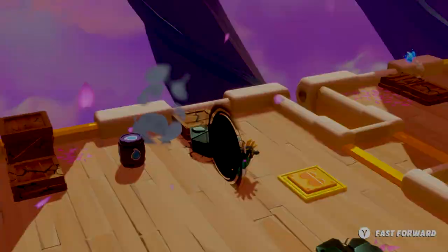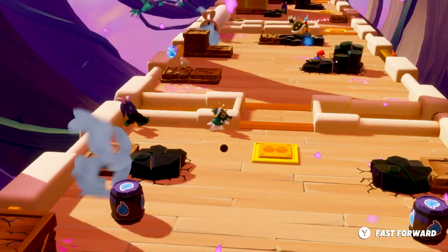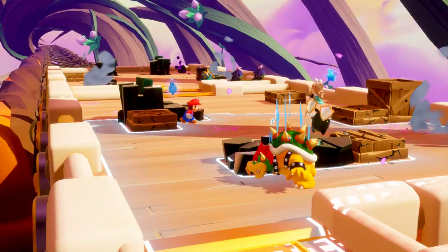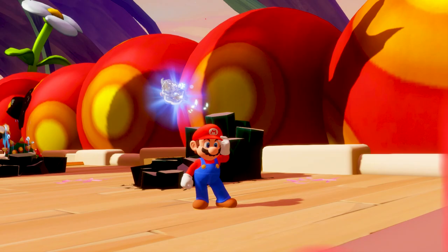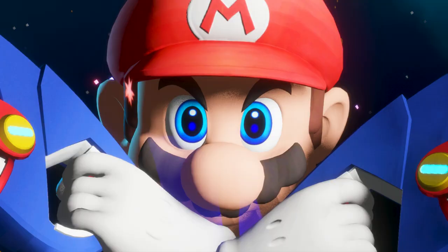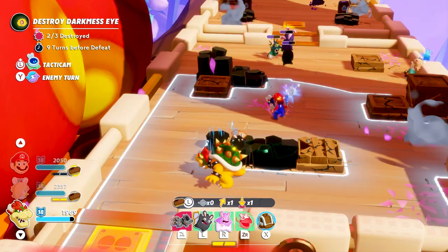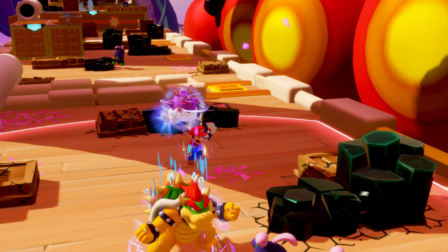Fast forward — new enemies are spawning behind us. We must get rid of them quickly. Let's use Mario's Spark Glitter to lure those enemies out into the open before triggering Mario's signature ability, Hero Sight. It's time for Bowser to get his revenge. His landing damage ability, combined with the devastating power of Zephyrake — his chakra spark — and Mario's support fire will make short work of this group of enemies.